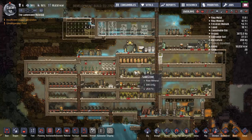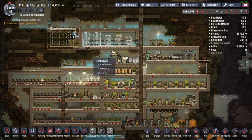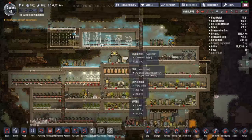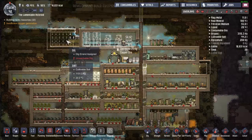Hello everyone, welcome back to the Lamentable Asteroid. In the last episode we started development of our recirculating bathroom. As you can see right up here, we'll get things rolling again. We've got a sustainable bathroom right here — two showers, two lavatories, and a sink, and this is where our polluted water will go.